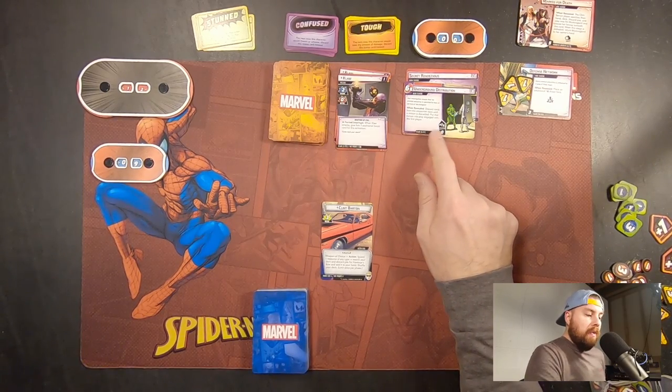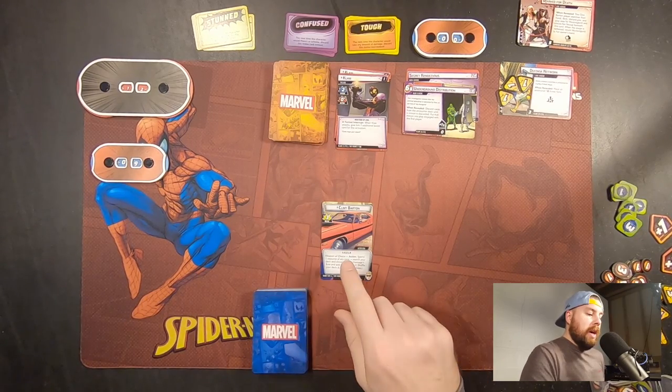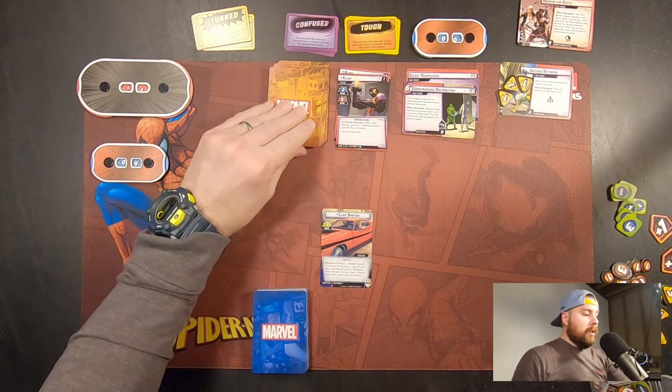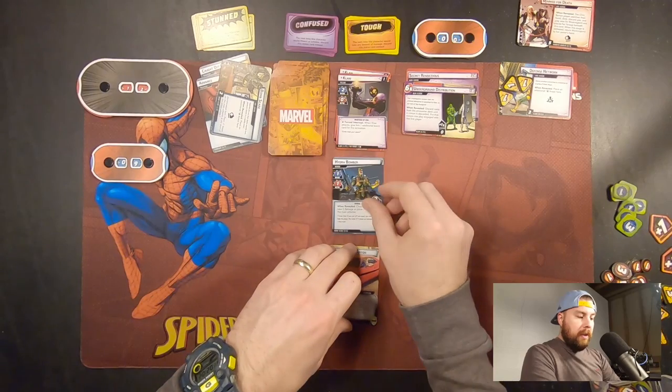Then this says, when revealed, discard cards from the encounter deck until a minion is discarded. Put that into play engaged against the first player. So we're going to go ahead and do that to get started. Alright, Hydro Bomber.